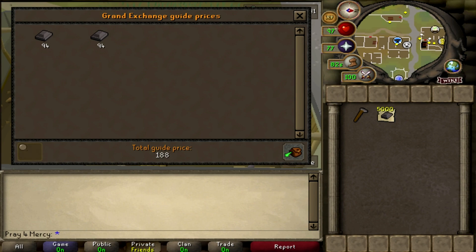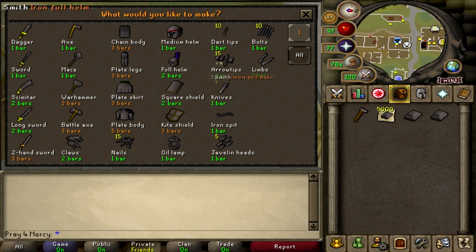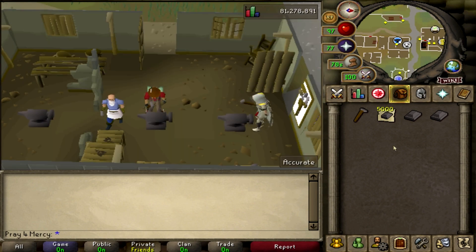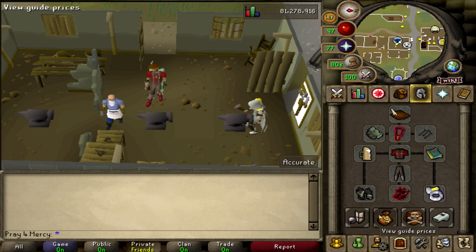Each bar is 94GP as of this video and it's really, really hot right now. So if you guys see this now, it's going to be really convenient. We're going to go ahead and make one solid bar and turn it into 10 unfinished darts, which is pretty beautiful. You get 25 XP per 10 darts.